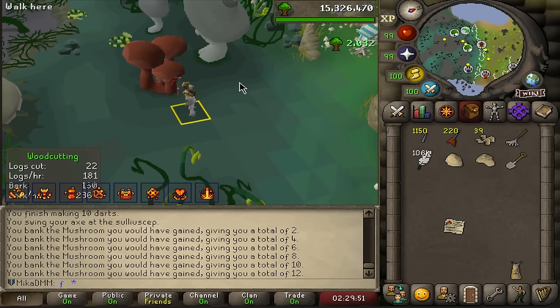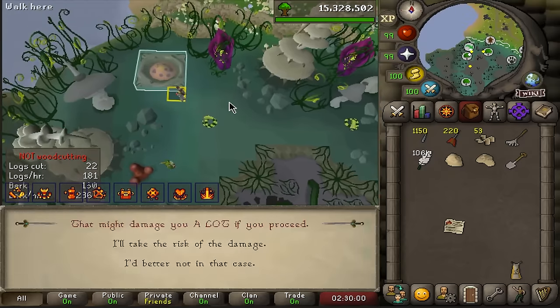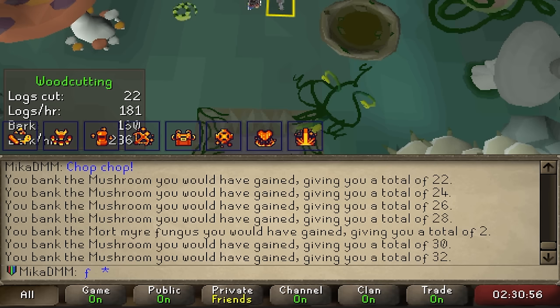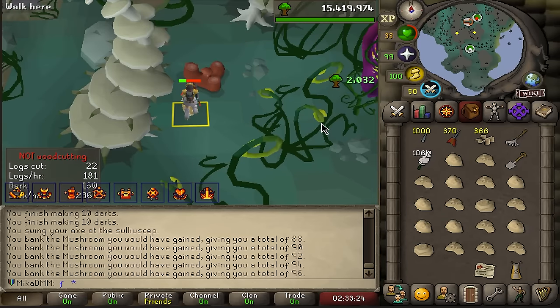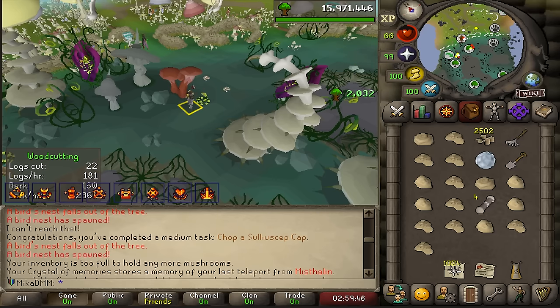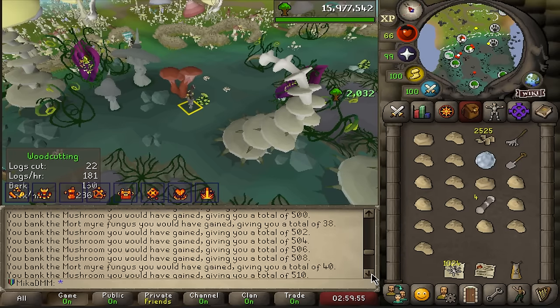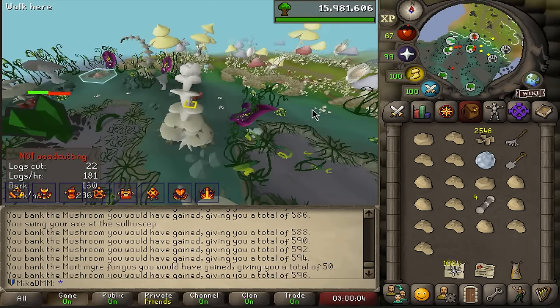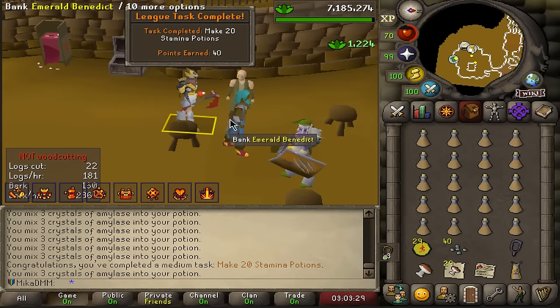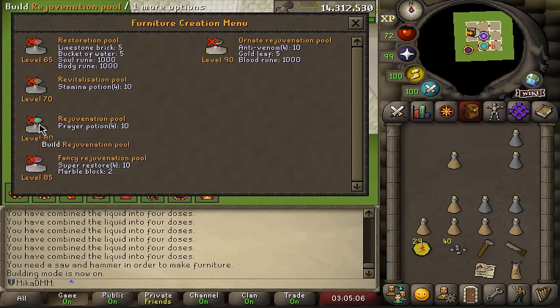We now have the tier four Karamja glove. We're getting mushrooms and should be able to get a Sulliuscep cap, but we should also get Mort Myre Fungus, which is the only way for me to get it. It's used to make energy potions, which are used to make stamina potions. And there it is — Mort Myre Fungus. It's actually really impressive how many fossils you get from just chopping here. Chop a Sulliuscep cap — I got it and didn't notice, and I've been chopping. In the process we also got about 50 Mort Myre Fungus. Let's see if I can make some stamina potions. 40 points for making 20 staminas.